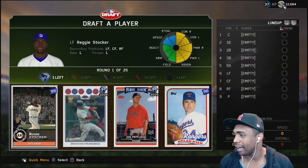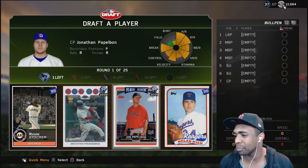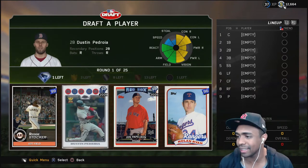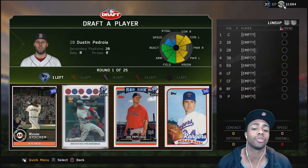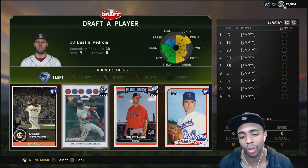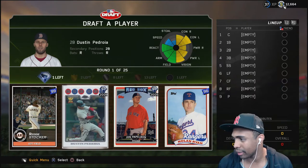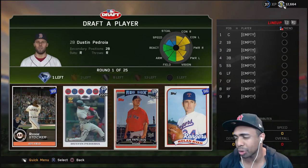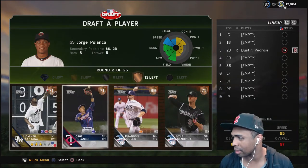Right off the bat we get some good cards. Normally I would go with Reggie Stalker, but since we just unlocked Reggie Stalker in our last episode - the link will be down in the description in case you didn't see that - I want to try out Dustin Pedroia since I already have Nolan Ryan, the 95, and Jonathan Papelbon.